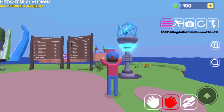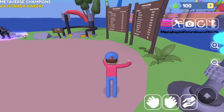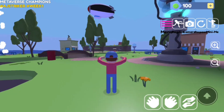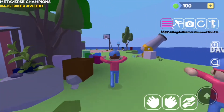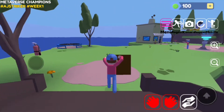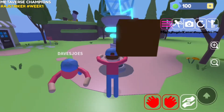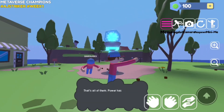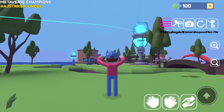We have activated one beacon now, so just do the same thing for the rest. Two beacons are over there and the last beacon is just over here. I'm bringing my last cube for the last beacon.